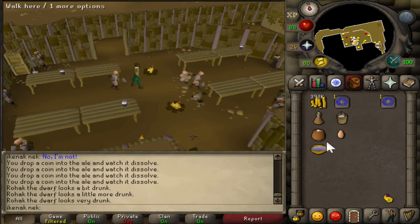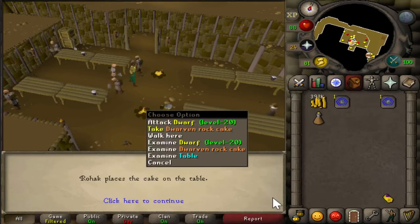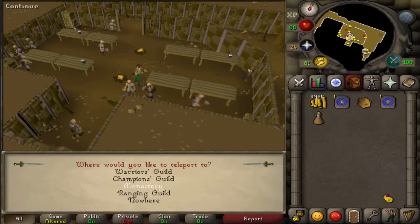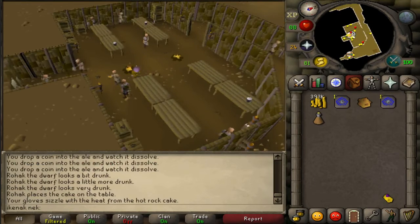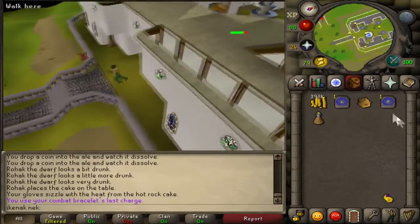You should now make your raw cake. Make sure your gloves are on — if you have ice gloves put those on. Take the cake; if you don't have ice gloves, use your combat bracelet to go to the monastery and run over there.